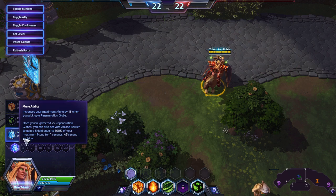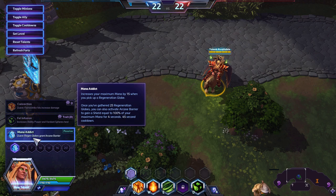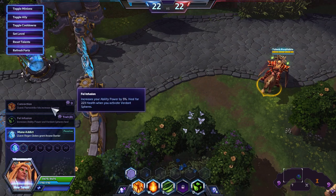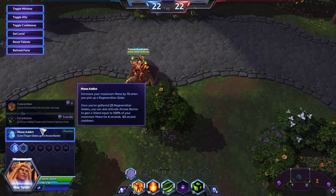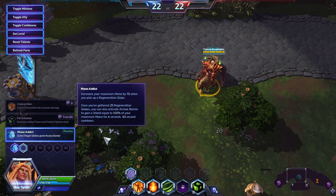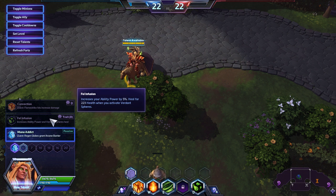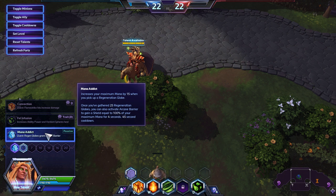Every time, take Mana Addict — except maybe on the Battlefield of Eternity, where it's a bit too hard to get a region globe on average because of fighting over the objective. In which case, maybe take Felon Fusion — it's like a hybrid between offense and defense. But as mentioned, this is your only way to get any defensive abilities, so you want the best defense you can.